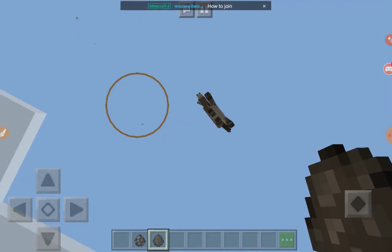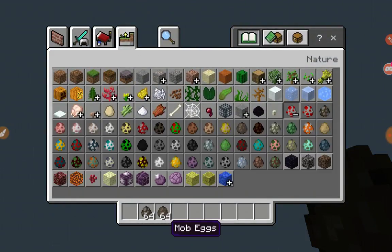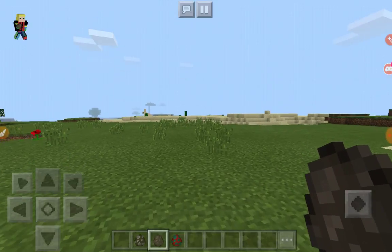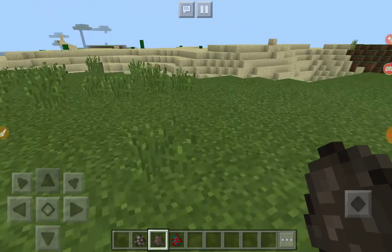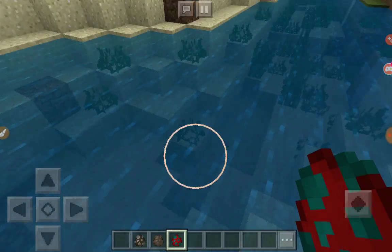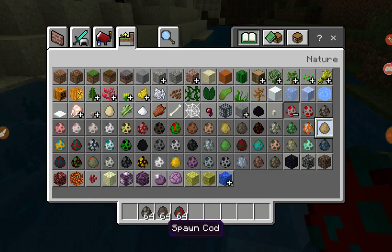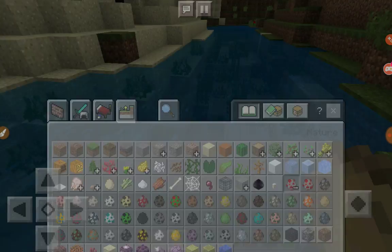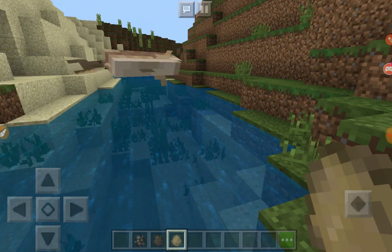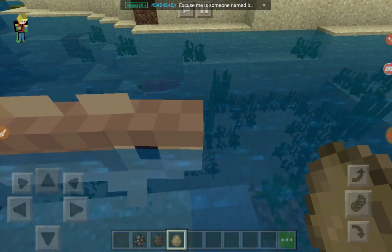Next is the salmon. This mob was added in the newest update — the Aquatic update — and they've already made some changes about them. But this one is pretty weird. Actually, this is the cod. Oh, this is the cod, yeah.